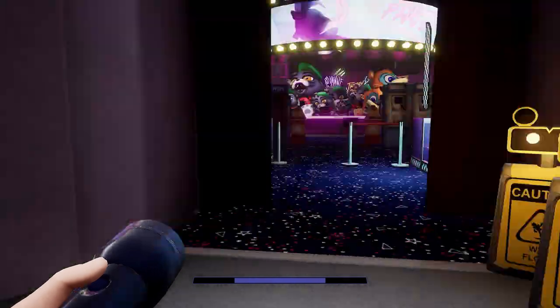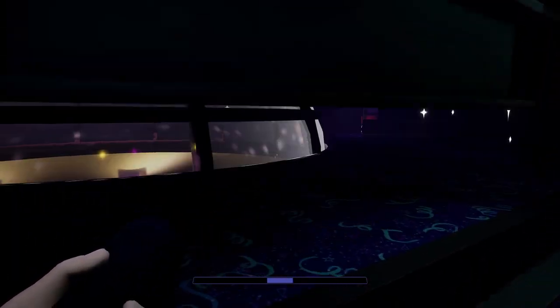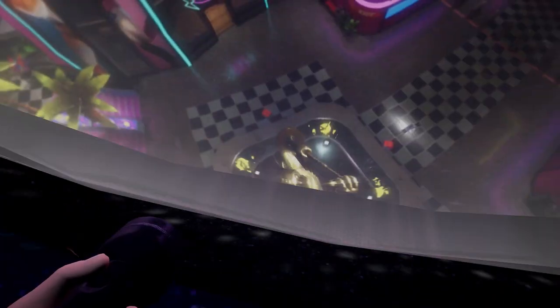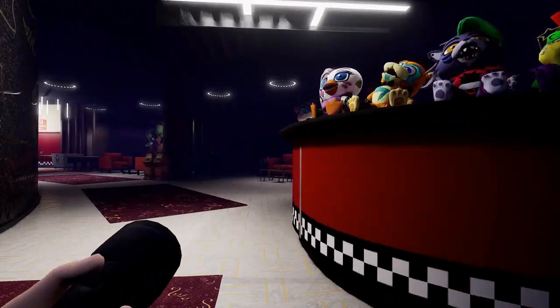We're in the prize counter now. All we need to do is find that door — I think it's over here. I know Roxy's in this section and I don't want to visit there, so it'll be a quick run. That's cool, so that's down at the entrance, it's a bit different from up here.